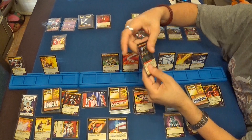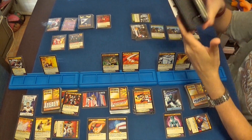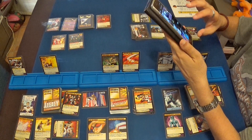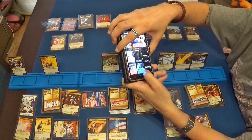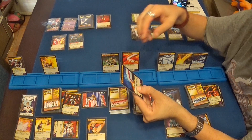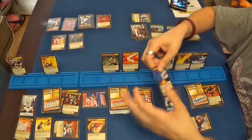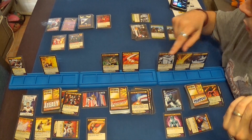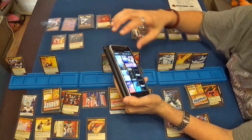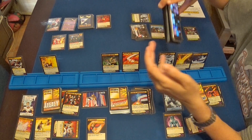Pasamos al Baron Blade otra vez, que juega el batallón de Blade, que hace cinco puntos de daño al personaje con más puntos de vida. Puedo decidir entre Tachyon o Tempest; Tachyon ya no tiene su protección, así que va a ser Tempest, que tiene la resistencia de otro mundo. El batallón hace cinco puntos al objetivo, pero la interrupción sináptica de Tachyon redirige ese daño al Baron Blade, que va a recibir cuatro puntos de daño. Esta carta me ha ido muy bien.